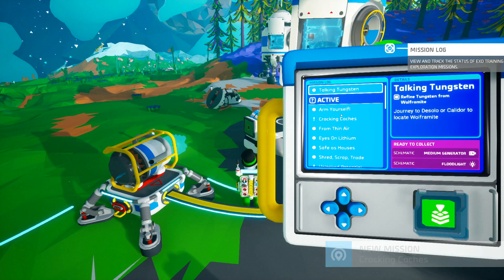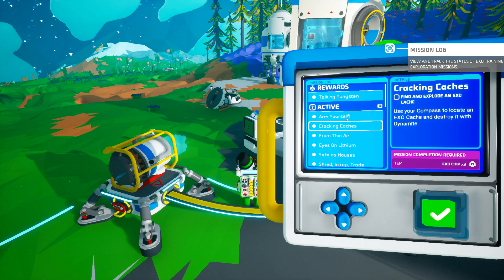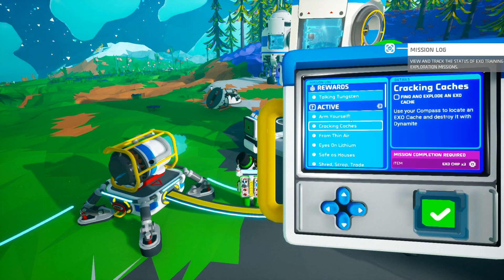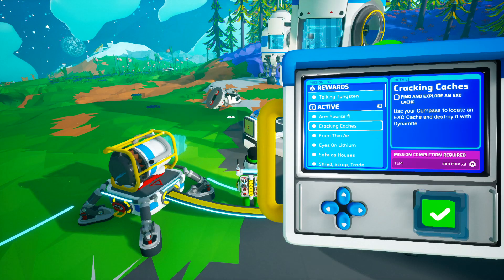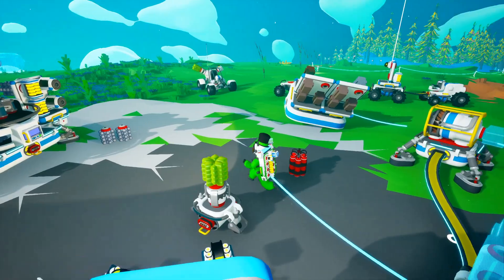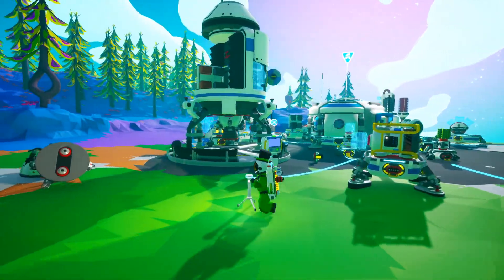Oh, and I got a new mission — 'Cracking Caches.' That's going to give me three EXO chips — find and explore an EXO cache. That's an easy one. So if I just basically blow an EXO cache, they're going to give me three more chips. I actually found some dynamite, so I'm bringing it with me because it's of no use to me here. And of course, I have lots more space now.